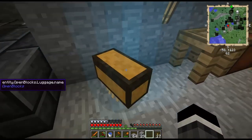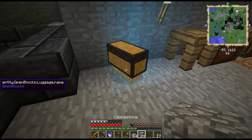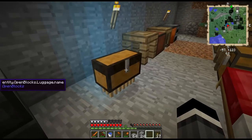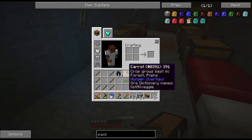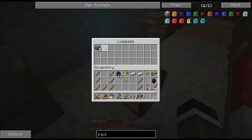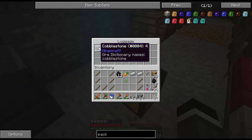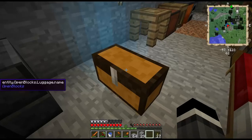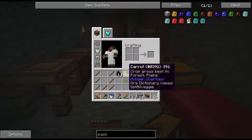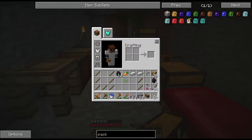I thought there was a way to make him stay. Here's the question - if we give him a little bit, so he's got five things in there, and then we pick him up and put him back down - yeah, he retains his inventory. So you don't have to make him stay, but if you want to make sure he doesn't fall in a hole or something, you can just pick him up, put him in your inventory and there you go.